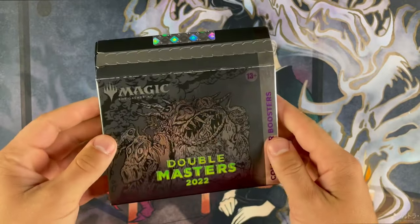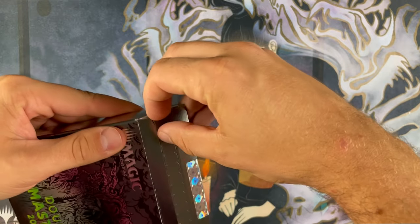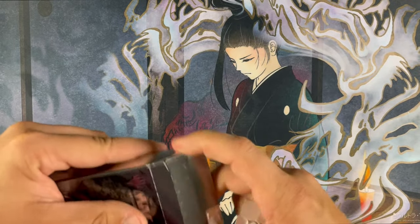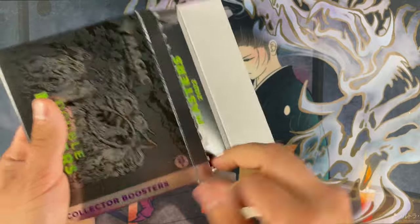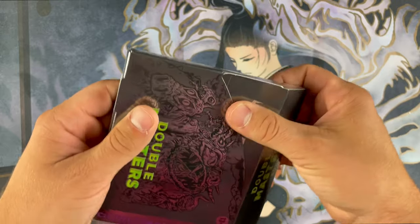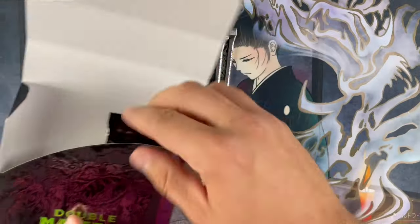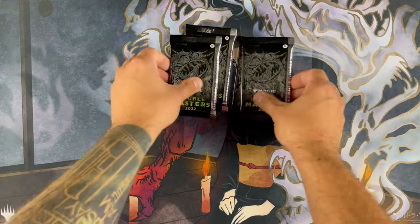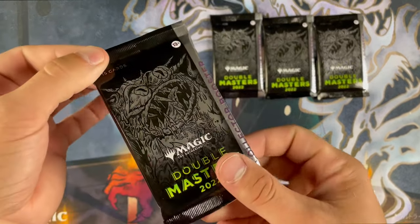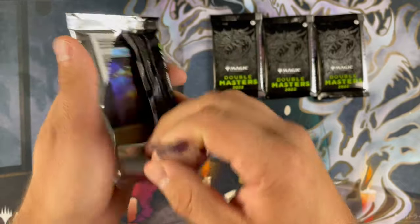So you know the drill: Double Masters 2022 Collector Edition, four booster packs in here. Again, this was donated by one of my best friends, Alex. There's a little pull tab here — it's a box within a box, which is kind of funny how that works. It's a cool looking box with the little foil artwork on there. So we're just going to slide these open. There they are — four booster packs. Pretty cool silver there; I always like when they do silver on packs.